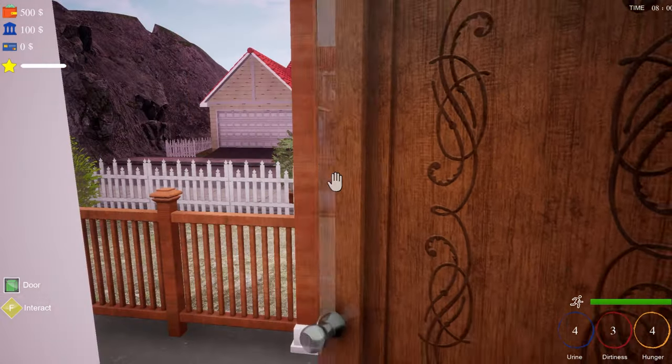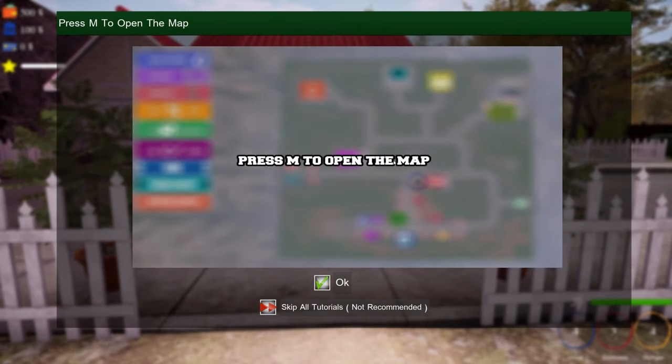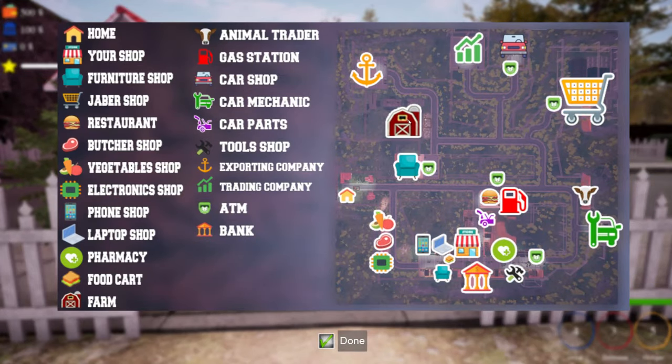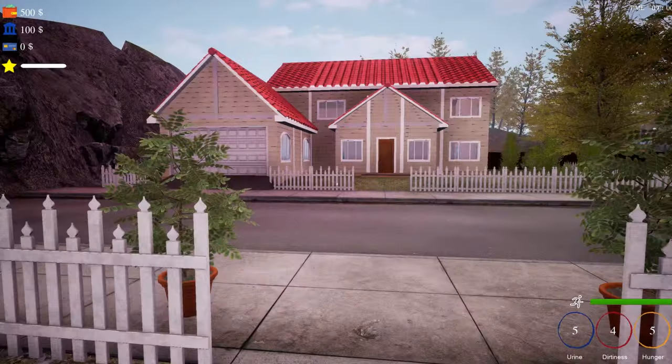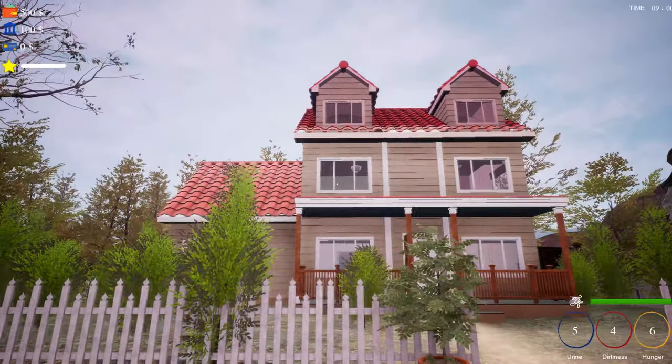Okay so I guess as the numbers go up... press M to open the map. So M opens my map. Let me look — this is a farm, furniture shop, a store, a bank. These are all the places I can go. Done. Interesting textures. I have a cute little house — it's actually kind of cute.